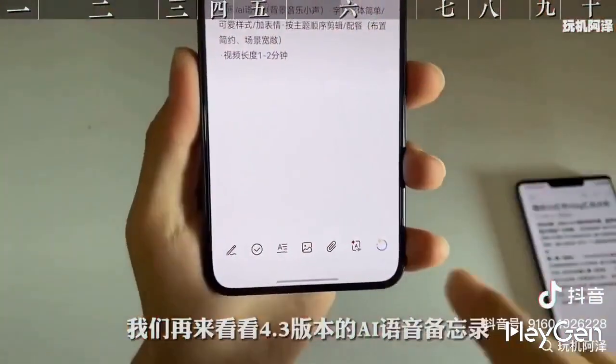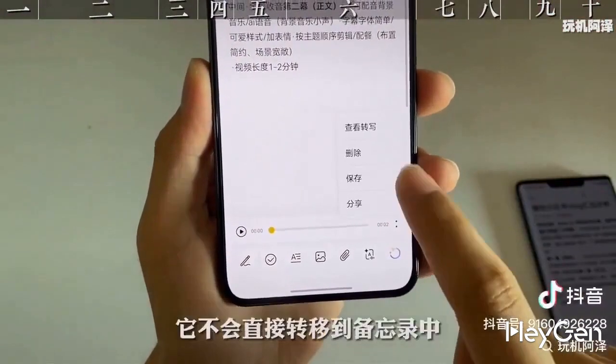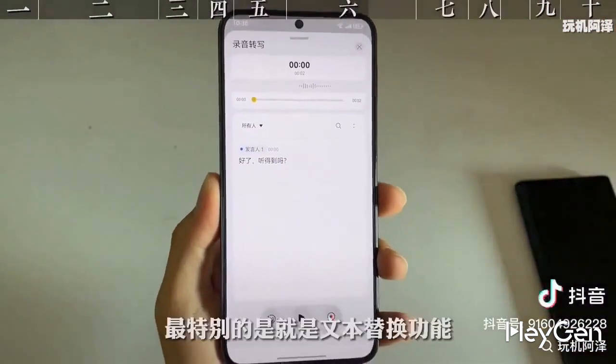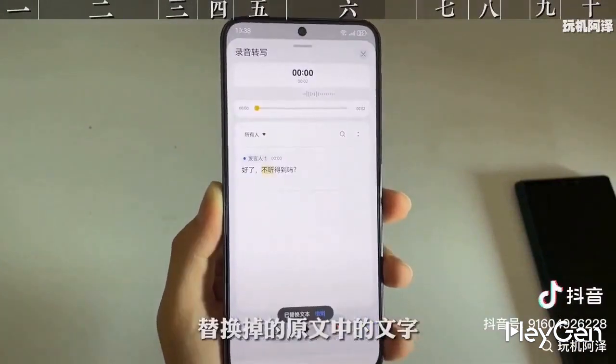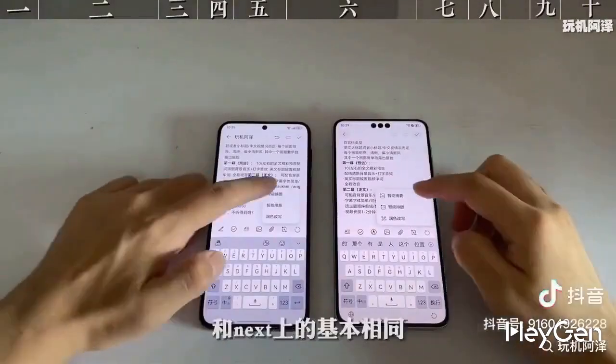Version 4.3's photo album includes AI image enhancement for enlargement. After you say a sentence, it won't directly transfer to the memo — you can choose to edit it first. The most special feature is the text replacement function, which allows you to modify and replace words in the original text with just one click, and then save it to the memo.